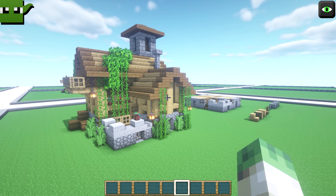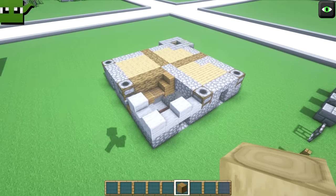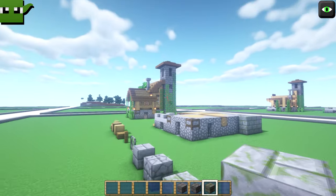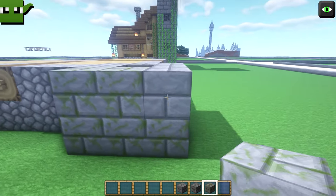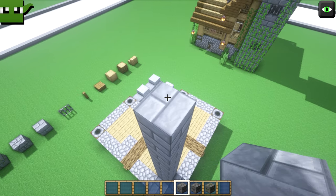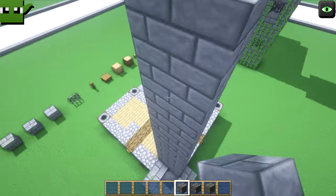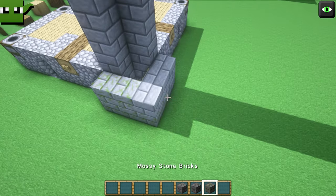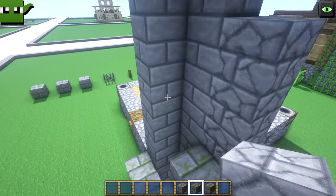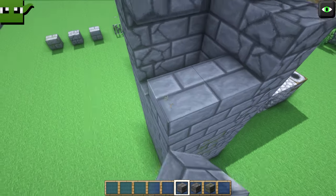Next we're going to build the tower and the basic frame of this whole build — all these nice uprights with a stripped oak log. Let's start with the stone bricks, cracked stone bricks and mossy stone bricks. The tower is another 11 blocks on top of this one — go up 1, 2, 3, 4, 5, 6, 7, 8, 9, 10, 11. You need to go up all four sides. Use some mossy blocks as well going up a certain distance, and also some cracked blocks in random spots. As the tower gets higher and higher there are less mossy blocks — they work better at the bottom. Fill this all in and then we'll cut some windows out of it.